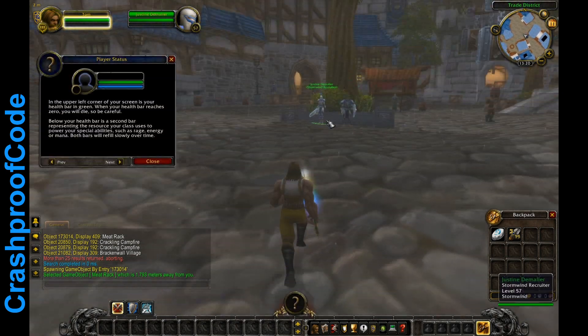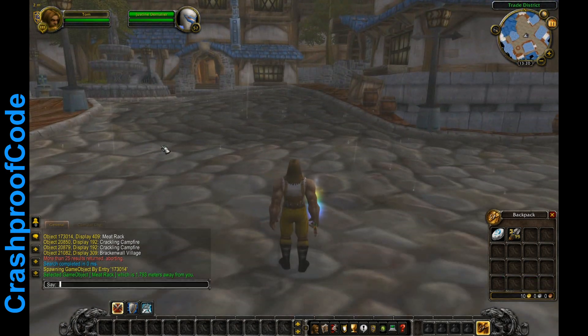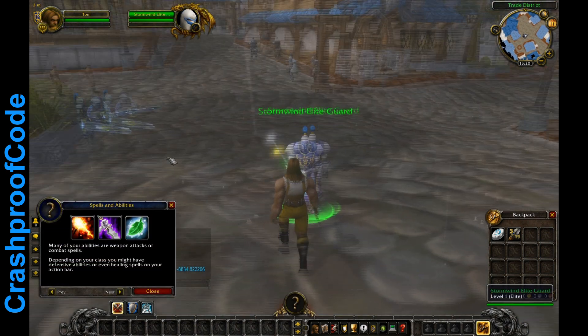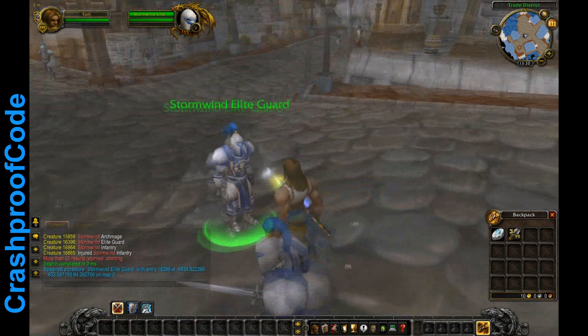We can spawn some Stormwind guards — .lookup creature stormwind — and use .npc spawn elite guard with ID 16396. You don't have to put a one here. Let's spawn him. You can see he doesn't have any weapons.